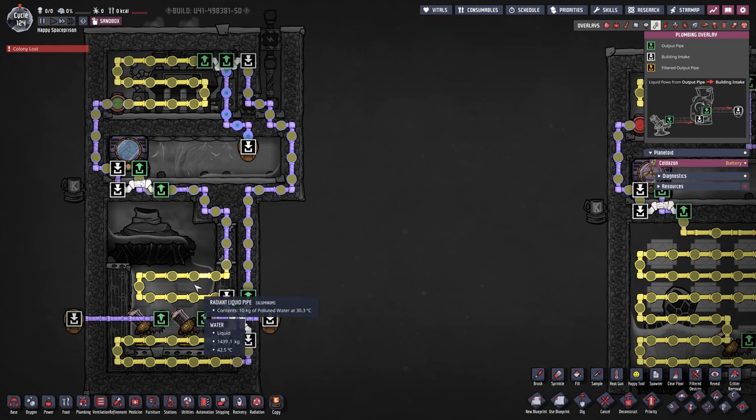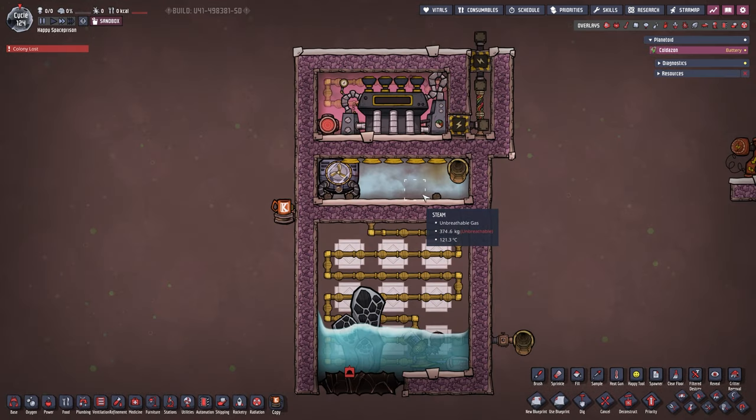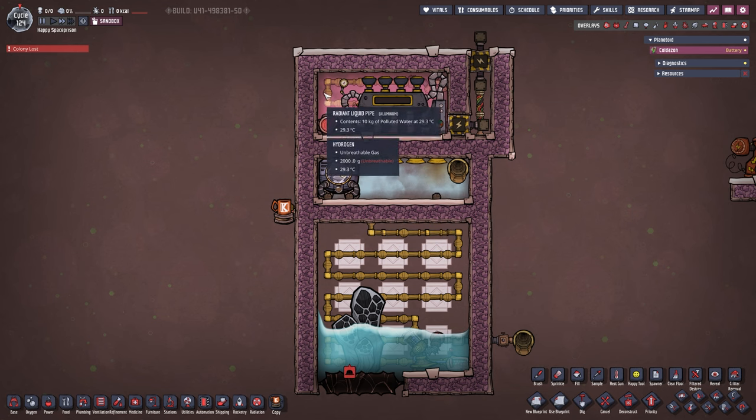It's the exact same build as the water geyser — really no difference at all. We're filling the bottom with polluted water and the top with water just to get the air out. In the top I have hydrogen; it doesn't have to be hydrogen, but it's helpful because of the thermal conductivity.